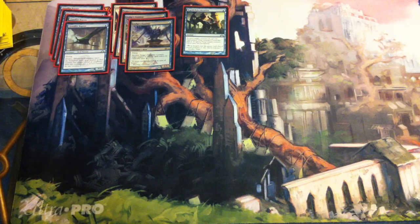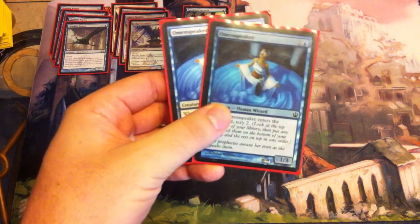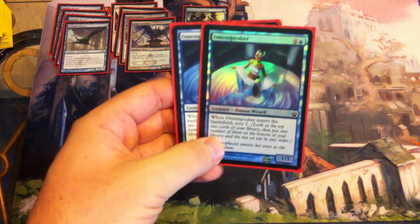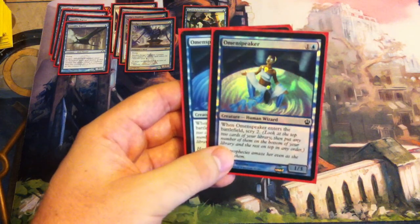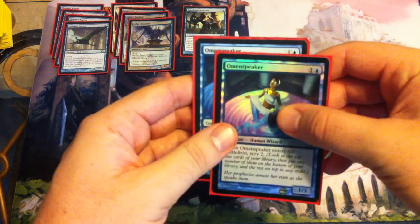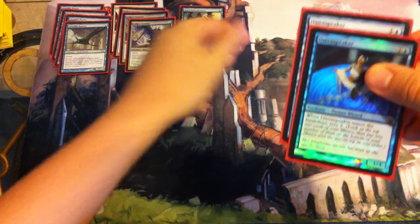Then we have two drops. We've got two copies of Omen Speaker. This is a 1/3 for one generic, one blue. When it enters the battlefield, Scry 2. I really like this card — it lets you delve into your deck a little bit. If you don't want to be drawing lands, or you do want to be drawing lands, or something else, you can just mix around your deck a little bit and get some better options. Two of those.